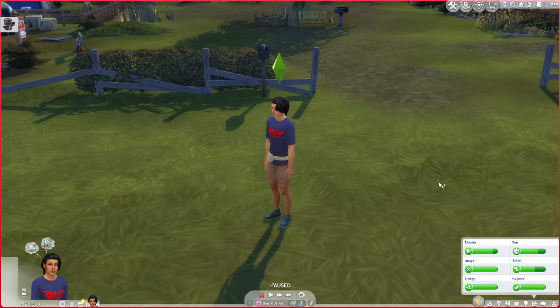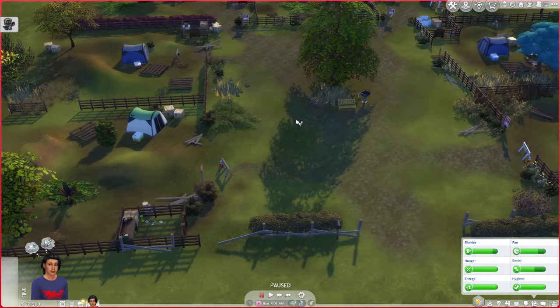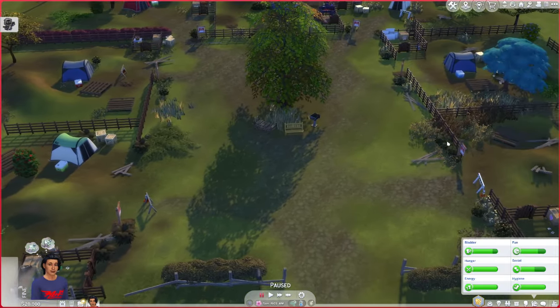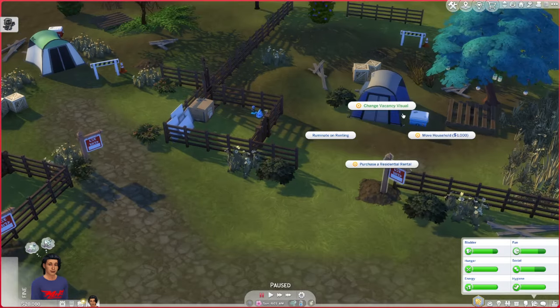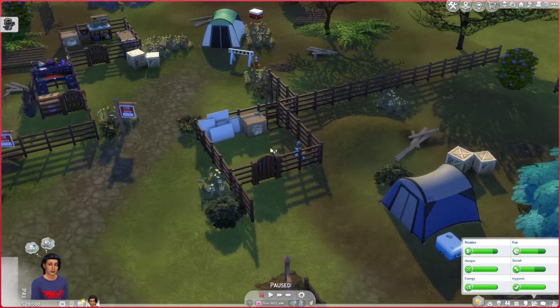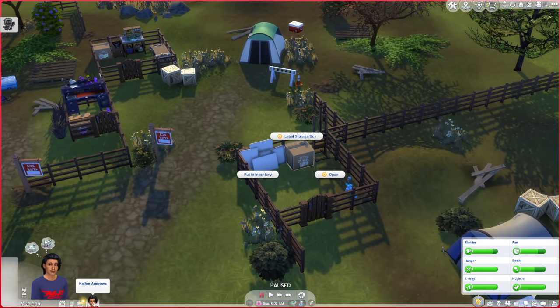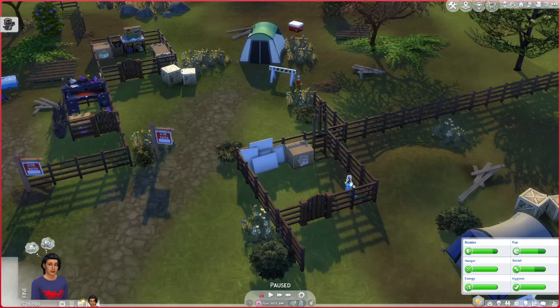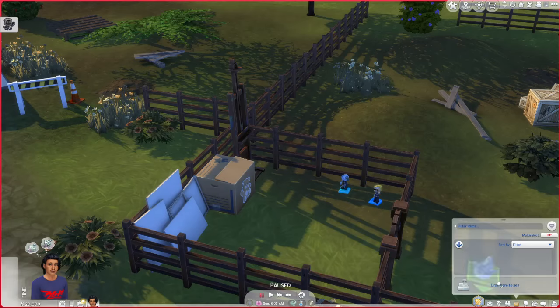Before we start building, the first thing we have to do is find our little plot of land. Each sim has their own plot with some things to help them get started. This is the blue sim's spot — there's a box here with a name on it that we'll change to Kellen's name. It looks like we have an easel and some blue decoration items, maybe to sell to get us started.